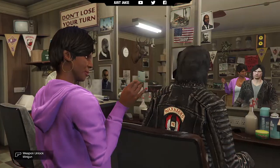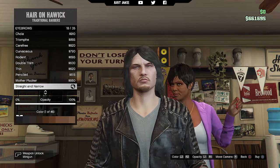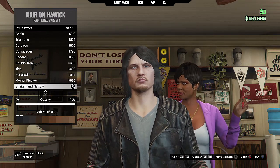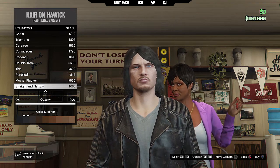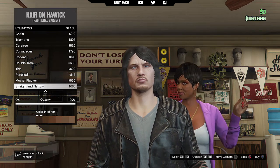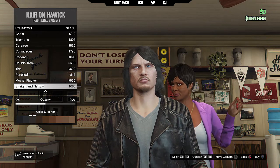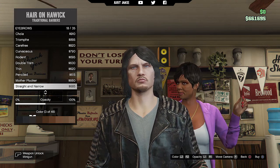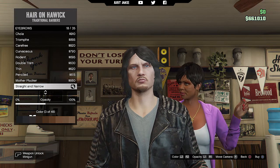Next go into the eye contacts and purchase Ocean Blue. For the eyebrows we're going to stay on the straight and narrow eyebrows, but just change the colour — we're going to make them a little bit lighter and get them in colour 3, changing the opacity to about 50%. That's Daryl Dixon facially done.